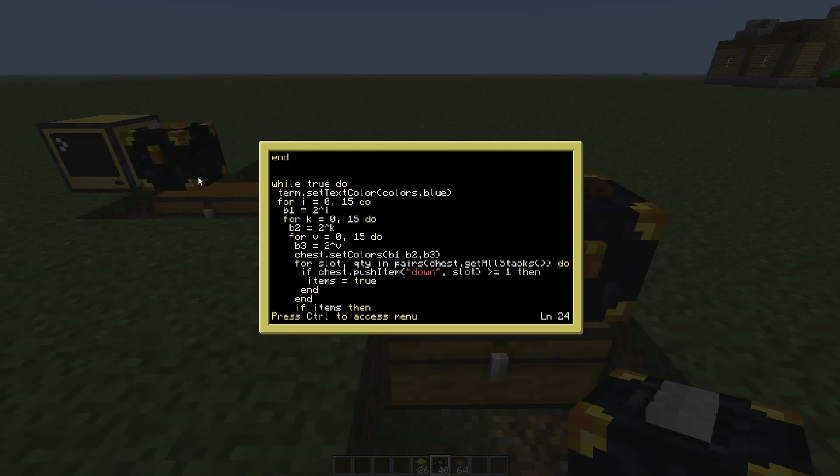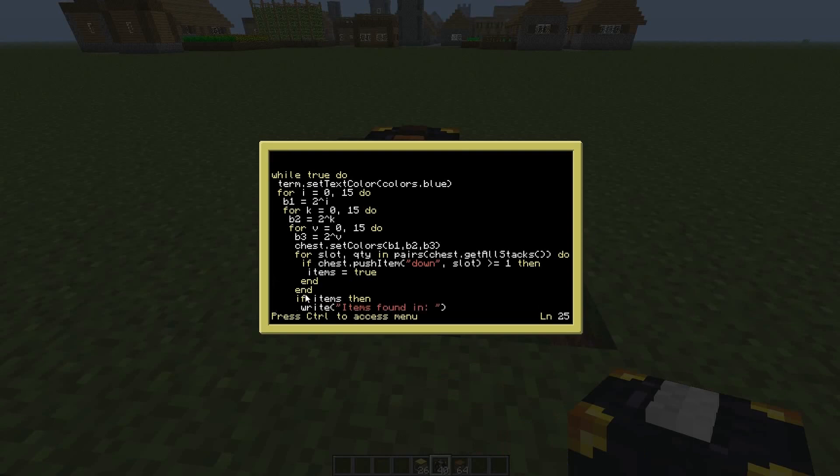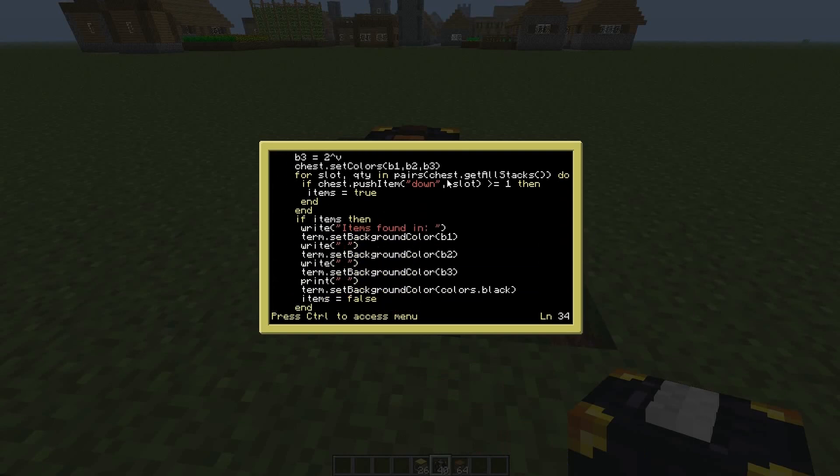Here is where we set all the buttons and colors — you can see it cycling through all the various color combinations. Then we get to the inventory section, which uses Open Peripherals. We call 'chest.getAllStacks()', which returns a table containing the contents of the ender chest. Then we do 'pushItems down' for each slot — we get the slot variable from 'getAllStacks' and it tries to push down everything from every slot that has an item in it.